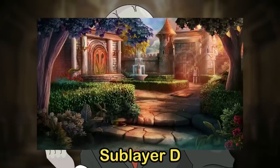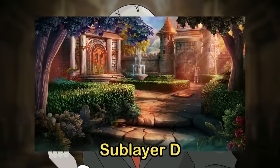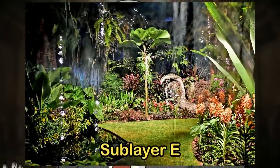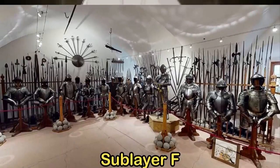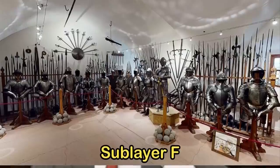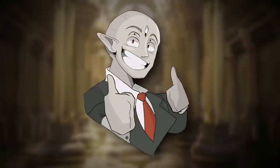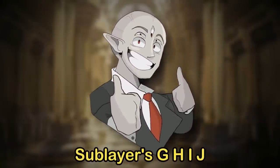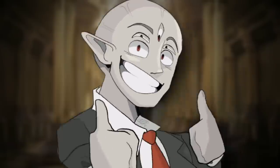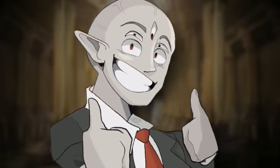Sub-layer D is a huge courtyard with ornamental plants in the middle. Sub-layer E is a grassy area with weird plants everywhere as well. Sub-layer F is a massive armory with all kinds of combat-related items and anything you can think of related to war. Sub-layers G, H, I, and J are specific rooms that tie into these hallways, each with different properties and each uniquely dangerous.